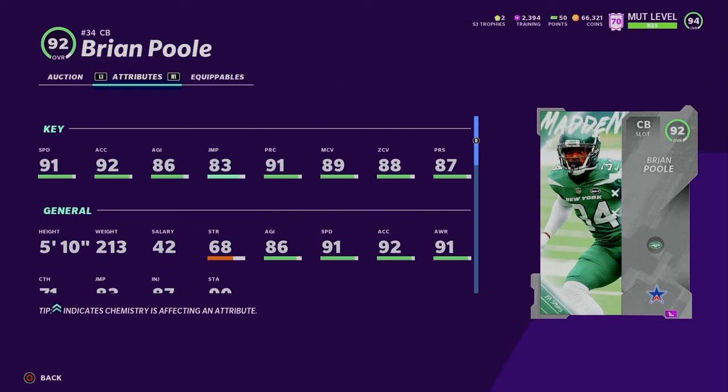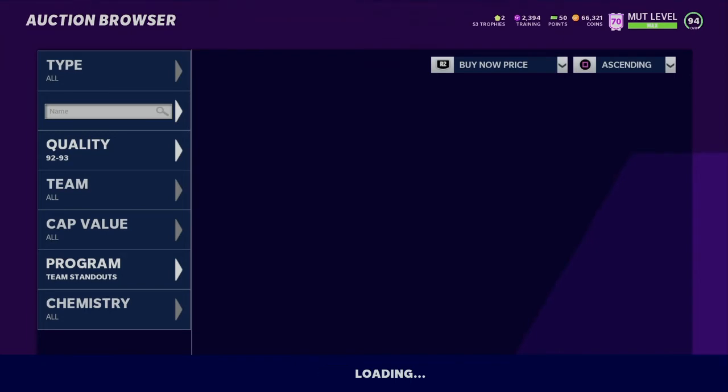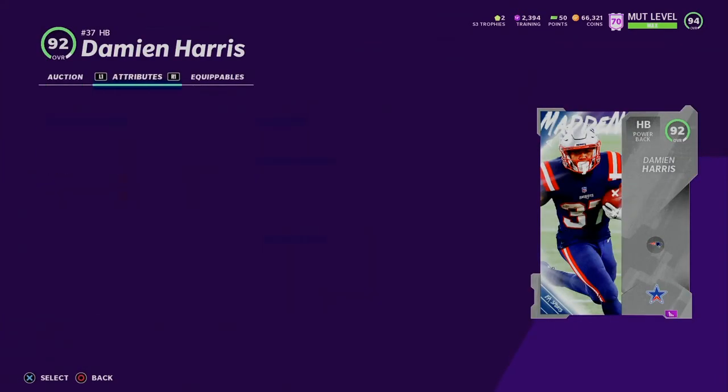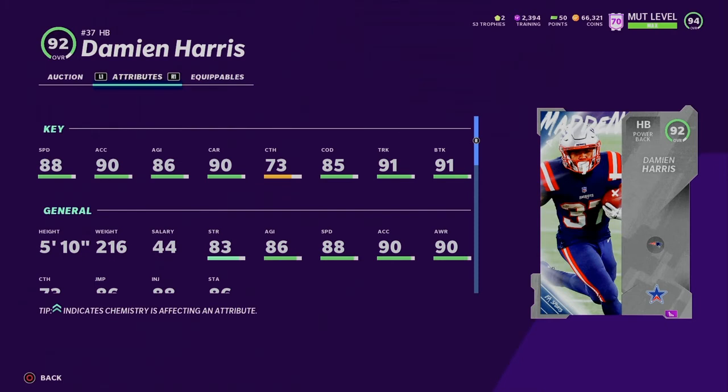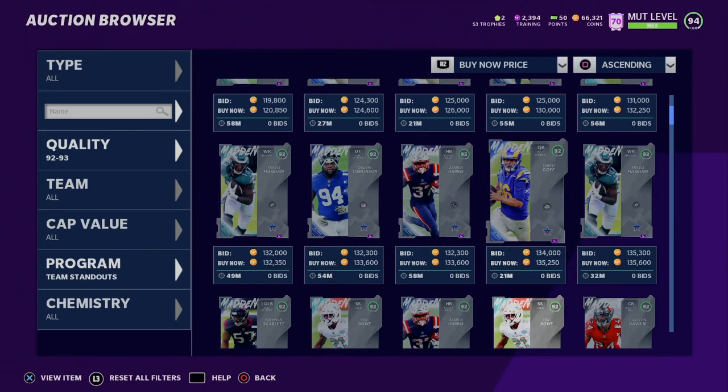A lot of my predictions actually came true, so I'm kind of happy about that. This one's got 96 speed, 92 acceleration, 87 agility, 84 jumping, 90 play recognition, 95 man coverage — with plus five man coverage and zone coverage and press — so 94 zone coverage and 93 press. This card's looking pretty good, he's good all around the board. But I'm thinking he might not be elite — 88 speed base, so no. That kind of sucks. They should have given him faster speed, but they said nah — 88 speed. There you go.